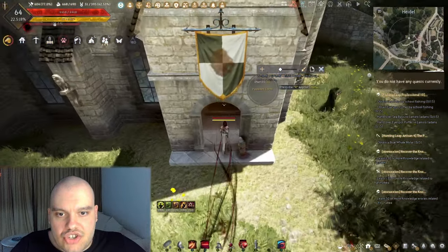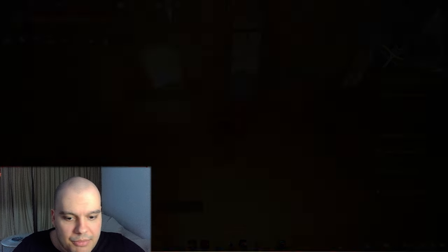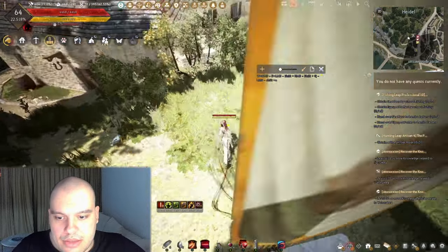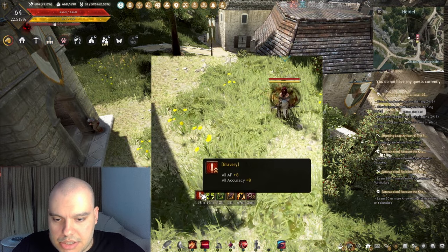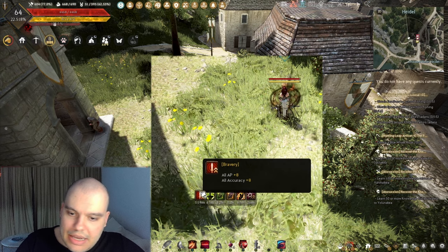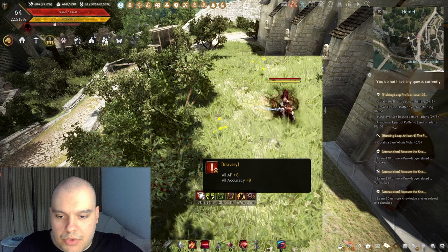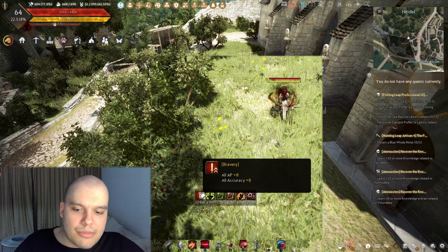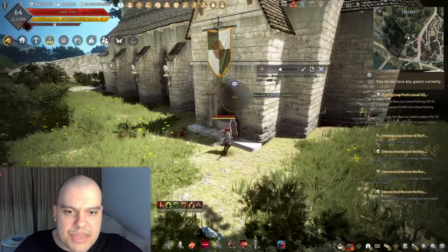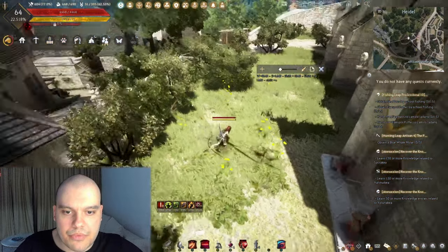After taking the church buff — we get 8 AP and 8 all accuracy, which can be helpful for accuracy at least. However, if you're capped at the monster zone the AP won't really help you. So if you're capped, you might not want to pick this one up because you're just burning silver for nothing. Let me explain what I mean by cap.